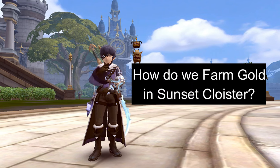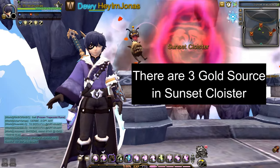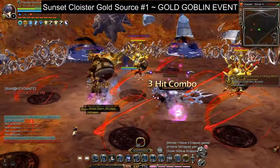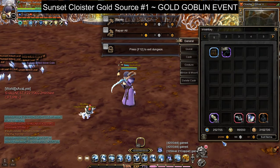Let's answer the first question: how do we farm gold in Sunset Cloyster? There are three gold sources in Sunset Cloyster. The first source of gold is the gold goblin event that appears on Sunset Cloyster stage with a low appearance chance. After defeating all the gold goblins, you'll receive an average of 2000 gold.